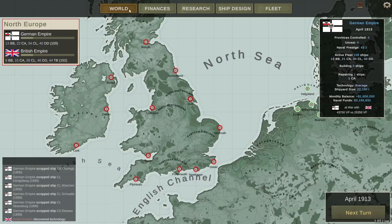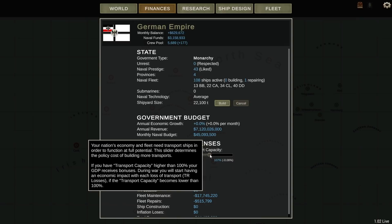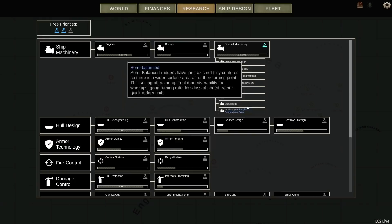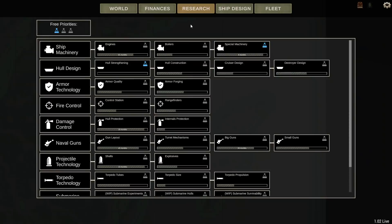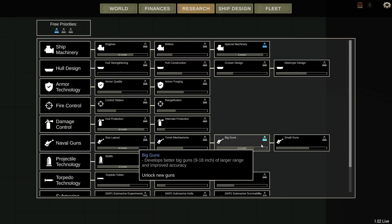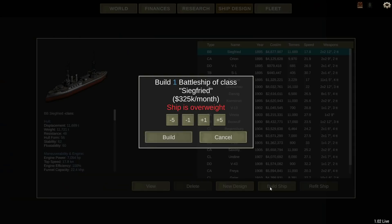We've got $5,000 available in the crew pool right now, so let's scale back what we're spending there. You can see we've got a nice monthly balance. Let's up our tech budget a little bit. Transport capacity is good too, so we can scale back what we're spending there. Where are we at on research? Anything coming our way anytime soon? Auxiliary petrol engine — we can ramp up that. Hull strengthening as well — get that down to five months. There's the new tech: hull strengthening. Let's go ahead into our research and take that focus off. Nothing else particularly close. Big guns — we're going to get Mark II 12-inch guns here pretty soon. Hull protection. Torpedo protection too coming up.